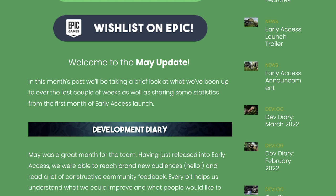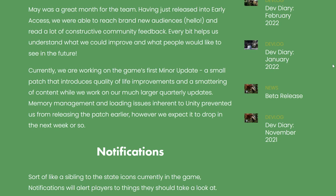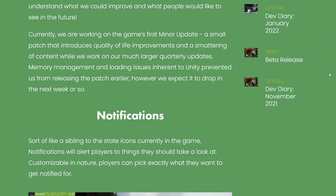In this month's post we'll be taking a brief look at what we've been up to over the last couple of weeks as well as sharing some statistics from the first month of early access. May was a great month for the team — having just released into early access, they were able to reach brand new audiences and read a lot of constructive community feedback. Currently they are working on the game's first minor update, a small patch introducing quality of life improvements and a smattering of content. Memory management and loading issues in Unity prevented releasing the patch earlier, but they expect to drop it in the next week or so.